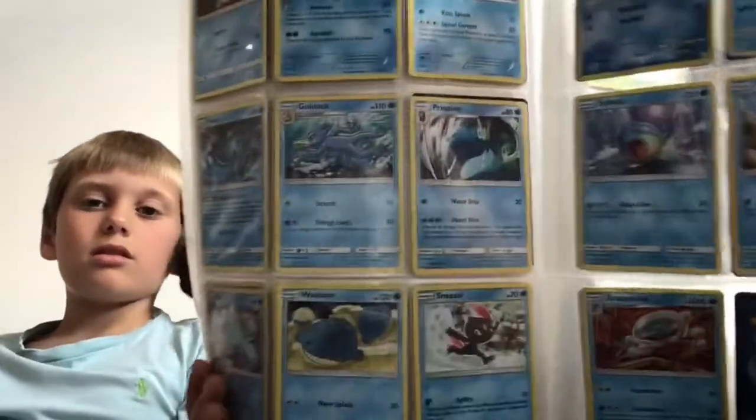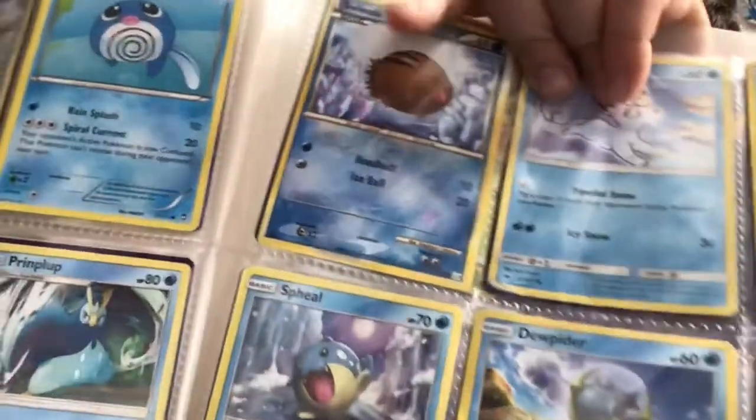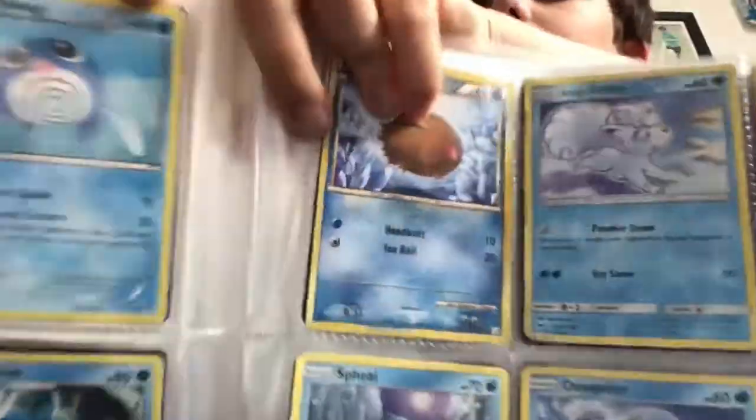Now it's the water type page. Mine has to be Poliwag — he just looks so cute. Poliwag has to be my favourite as well. He's just so cute. Actually that was Swinub pointed out. So there's Poliwag and Swinub on this page.